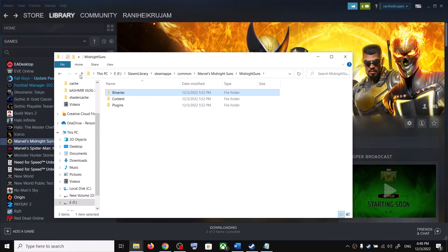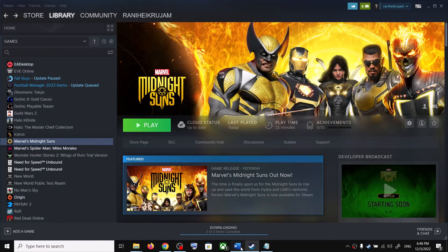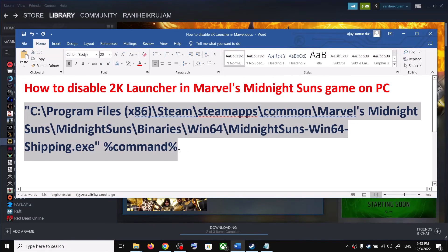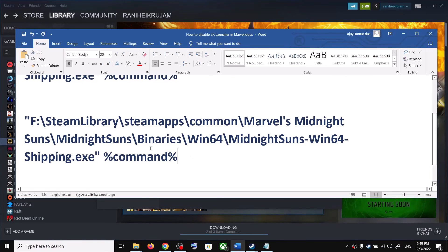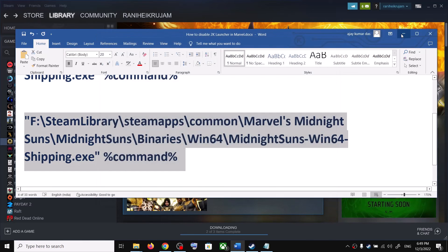So you can either launch the game from the game installation folder using the correct exe file, or use the Steam Launch Option command. If the game is on the C drive, copy and paste the command provided. If it's on another drive — F, D, or E — simply change the drive letter in the command, paste it in Launch Options, and launch the game to skip the 2K launcher.